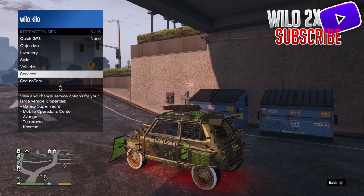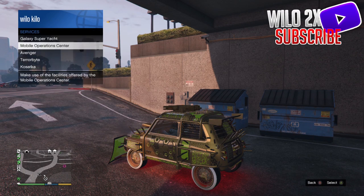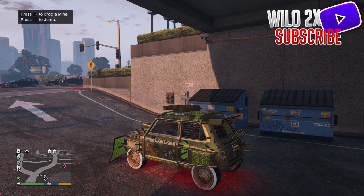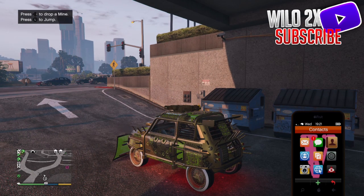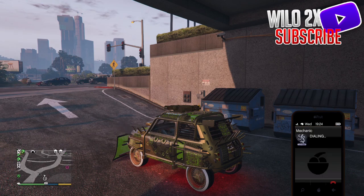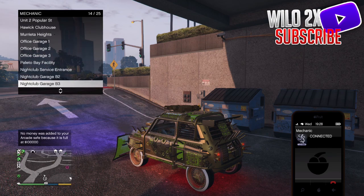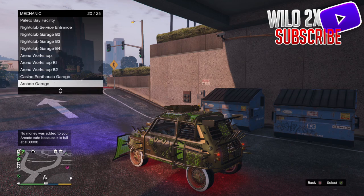Now press Y and A, or Triangle and X at the same time. You should enter the car and exit the Arena War simultaneously. You should now spawn outside with the car you want to duplicate. Open your interaction menu and call the MOC. Then call your Mechanic and request the sacrificial car — the car you don't mind losing. I'm using the free Eazy because it's free.